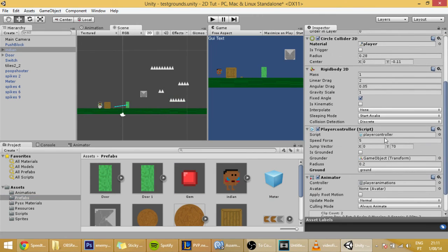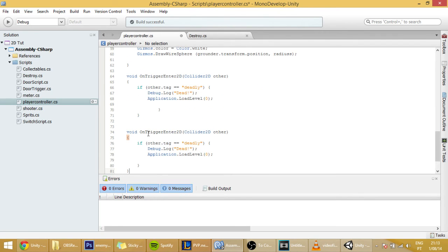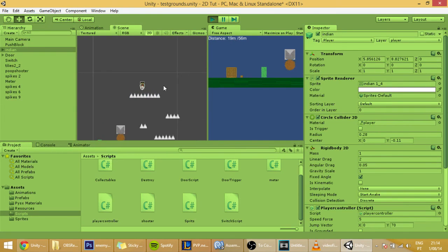In our player script, go to the bottom and copy the existing trigger function. Place it below and change a few things: where it says OnTriggerEnter2D, change it to OnCollisionEnter2D; change Collider2D to Collision2D; and use other.gameObject.tag to access the tag of the object it's colliding with. Press save — and he dies to the spikes, like he should.